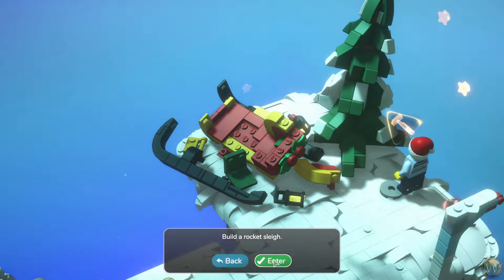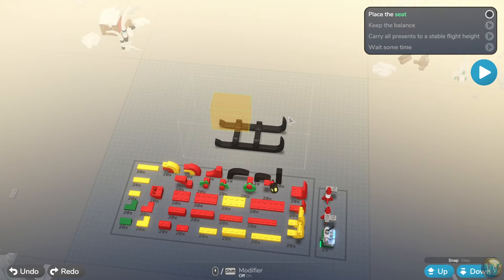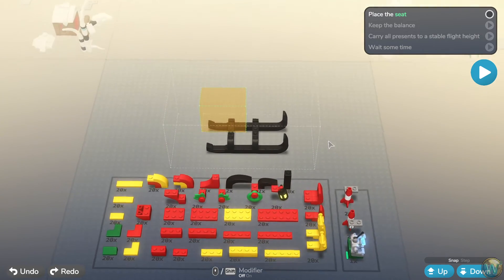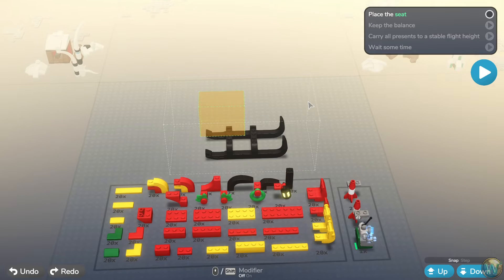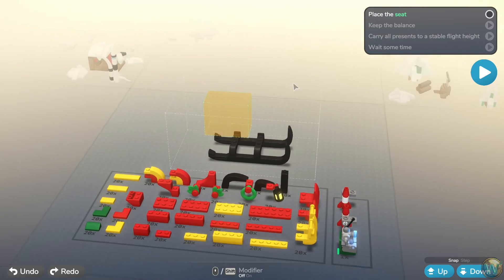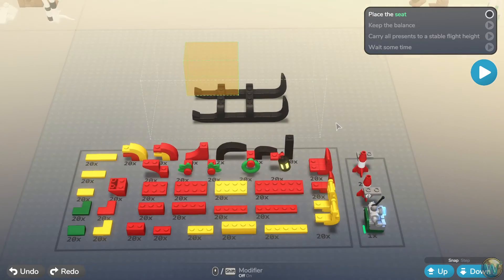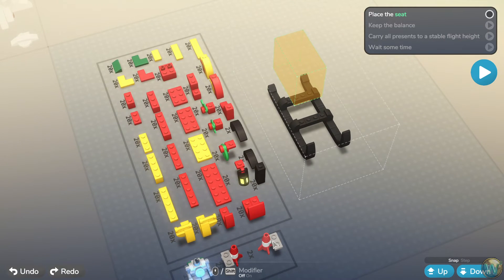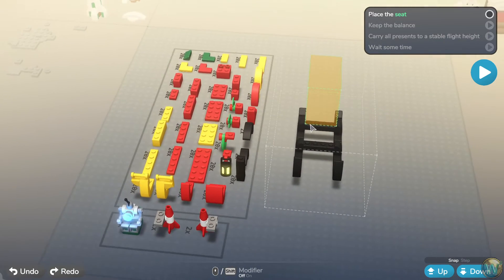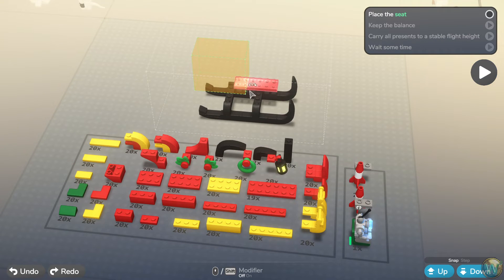We've found the rocket parts — build a rocket sleigh! The objectives: place the seat, keep the balance, carry all presents to a stable flight height. We have two rockets to incorporate and Rusty (the companion) needs to go in the orange box. Let's start planning the build — placing plates down to form a foundation.